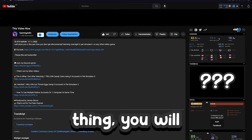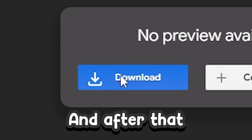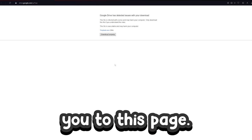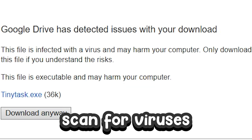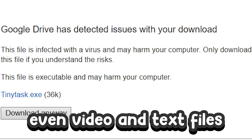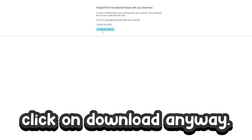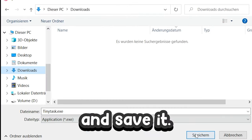First, go to the description and click on the link. After you click it you should see a download page. Click download — don't worry about Google saying it can't scan for viruses, it does that with every file that doesn't come from Google, even video and text files. Just click download anyway, then select downloads and save it.